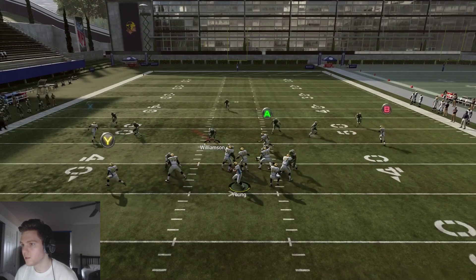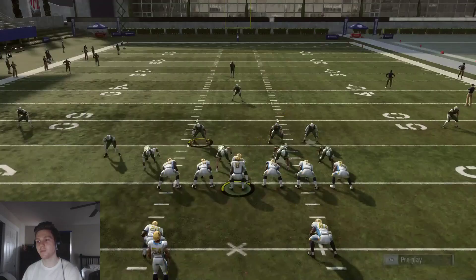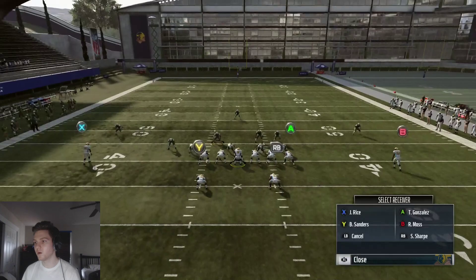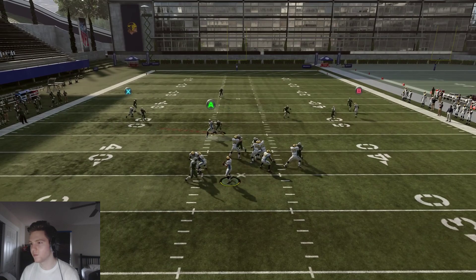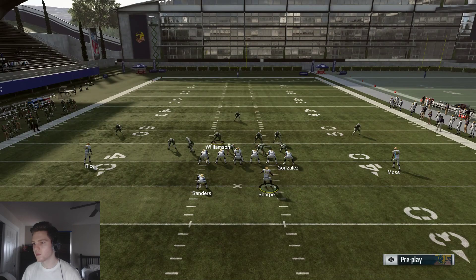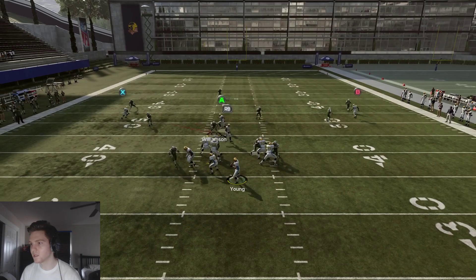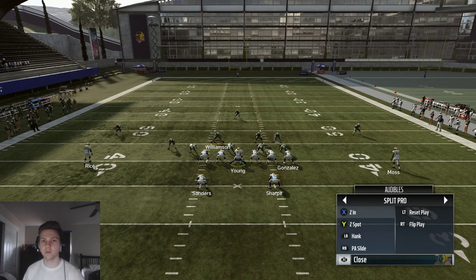X gets matched, and then we have the running back wheel route completely wide open for a touchdown. They match, your opponent is forced to protect sticks — and against a formation like this they might not expect that, so the wheel route is a really great option. Let's also try the post — we'll block everybody, have a slant going the other way, and run the post. With the DN glitched out for better pass blocking, you literally have all day in the pocket. Easy throw on that post for an easy 20-30-40 yard gain, no problem.